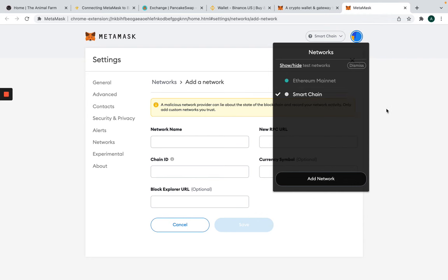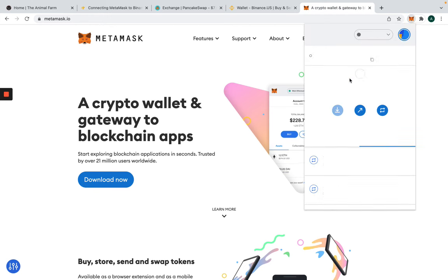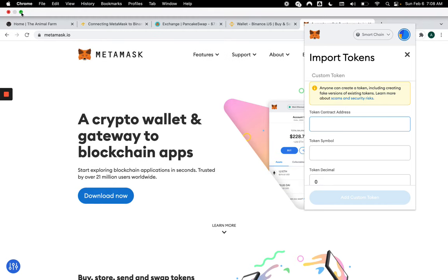Now, once you're ready with the smart chain, what we want to do is send either BNB, USDT, or BUSD over to your wallet — those are the ones I would recommend because that's how you're going to be able to purchase your pigs and dogs. Now we also want to get pigs and dogs into your actual wallet by importing the actual tokens. You're going to navigate to where it says 'Import Tokens' and then copy and paste the token contract address. I'm going to post those addresses in the description.